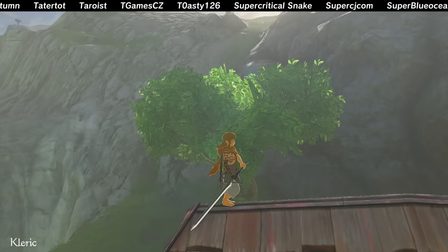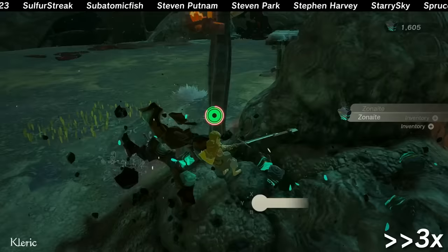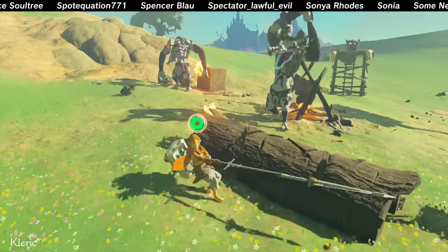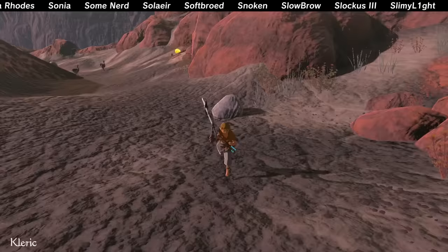I always thought the slower stamina loss from spinning with the soldier's claymore was useless, but this changed my mind. Introducing: The Lawnmower. Mow the grass on your lawn in seconds. Pesky bushes? No problem. Trees? Gone. Ore deposits? Obliterated. The forces of evil? Smote. And you know how usually when you fuse a weapon to another weapon, the secondary one will suddenly break off without warning? Because the Big Goron Sword has at least 25 more durability than the soldier's claymore, it'll stay on for the duration of the entire weapon.